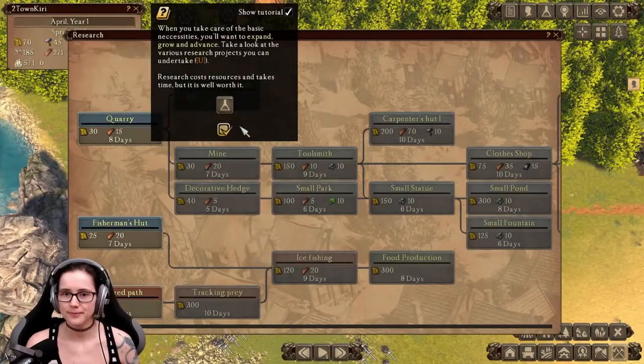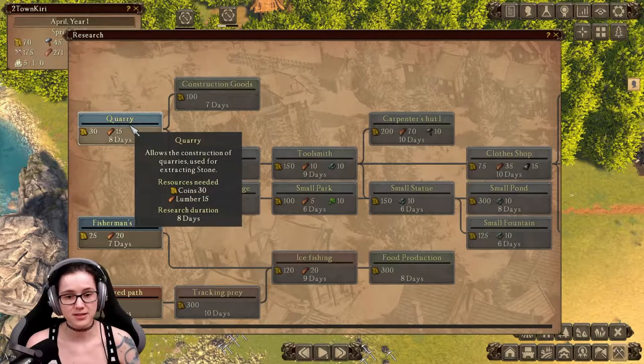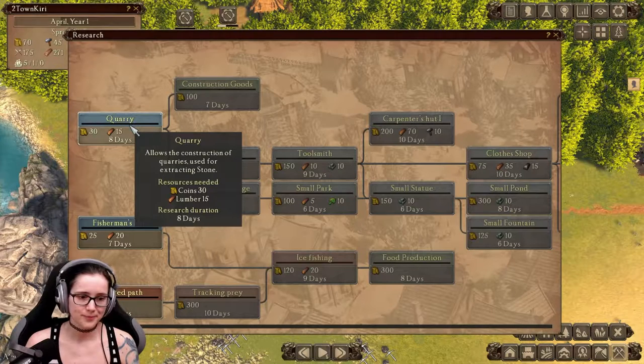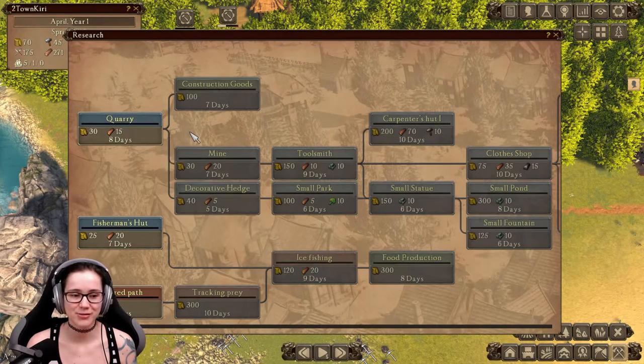Research — let's have a look. The quarry, fisherman's hut. The quarry is for extracting stone — we can find stone just lying around. If your town is running smoothly, you can afford to speed up time. I've done that already. It's April already on five times speed.